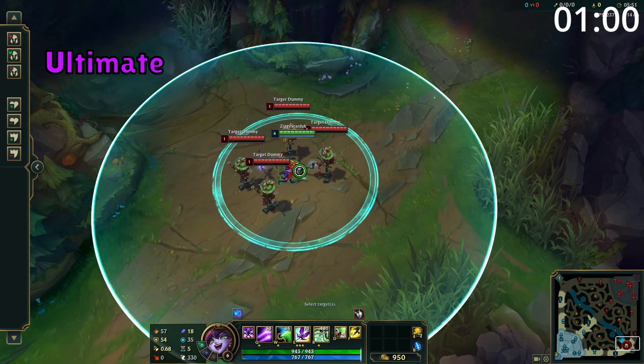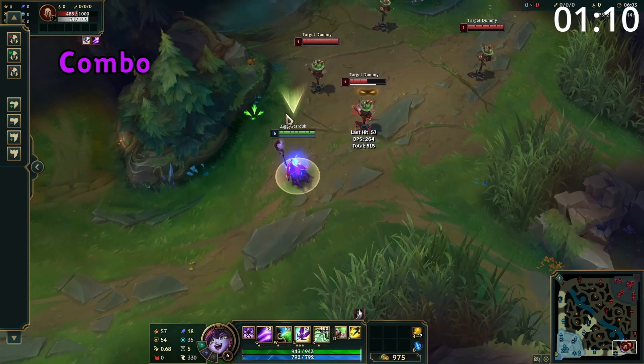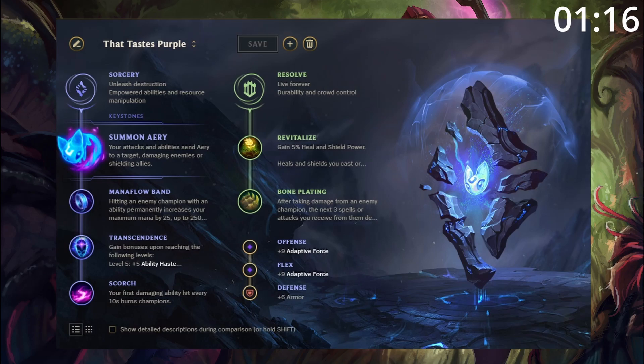Lulu's ultimate enlarges her ally, knocking up all nearby enemies into the air. For 7 seconds, this also grants bonus maximum health and slows nearby enemies. Lulu's basic combo in lane is just to auto-attack into EQ for a chunk of damage. Lulu can do this combo incredibly quickly and can even use polymorph to stop any response.